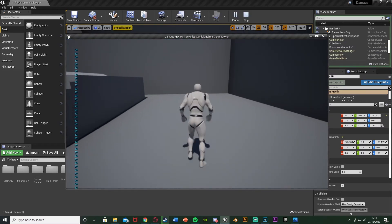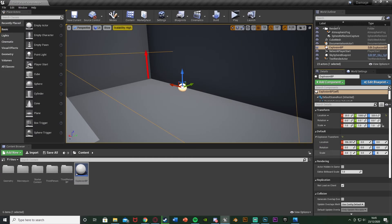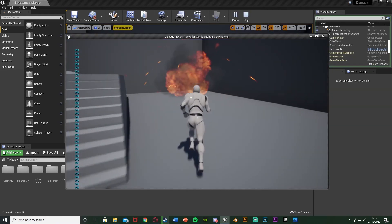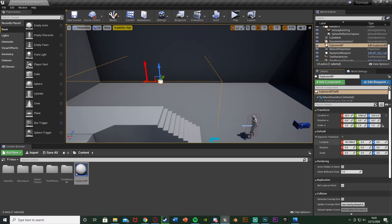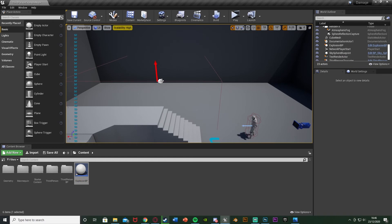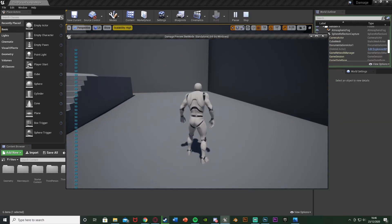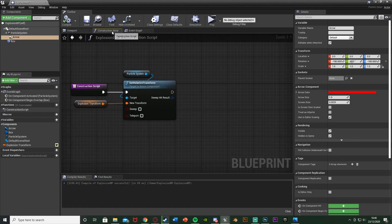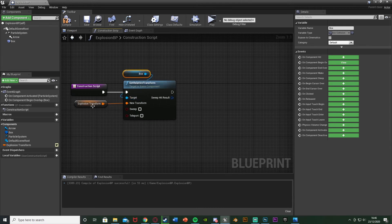Let's hit play to test this. Our damage went down to 50 because of the distance we are from the explosion. However we couldn't actually see it — that's because I kept the scale as one. Setting it back to three we should see it better now. The explosion is showing and we can see the health change based on distance. But there seems to be a glitch, so I'm going to get rid of moving the particle system in the construction script and instead set the transform of the box collision — renaming this to box transform. Compile and save.